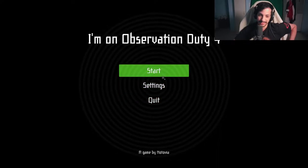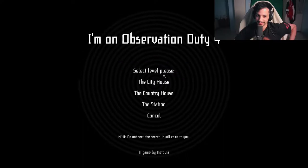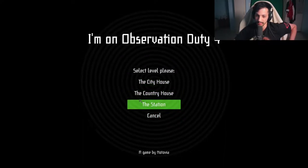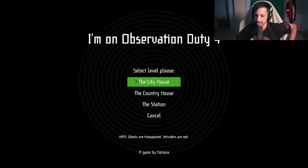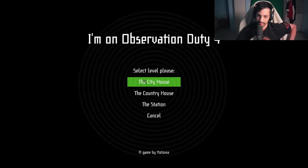Let's play. Observation Duty — select level. There are three levels. I remember the third game was pretty hard because it doesn't use cameras — you're going first person. So I'm not going to play the third game; I remember playing it and I didn't have a good time.